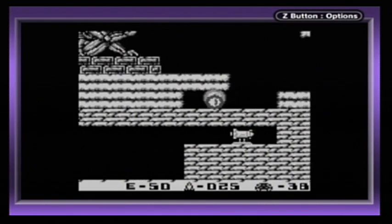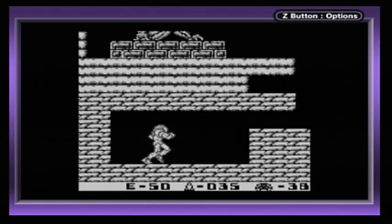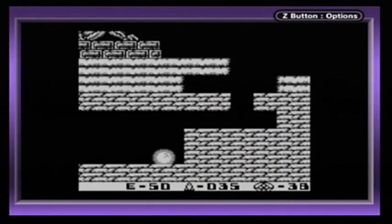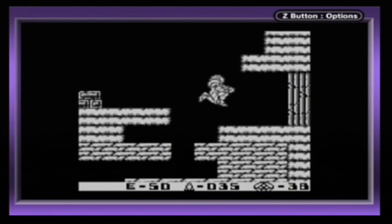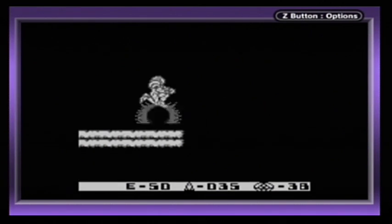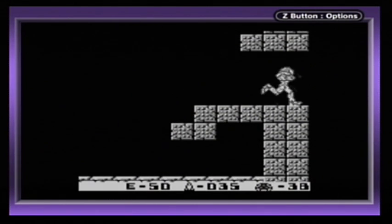Down to this missile tank — there we go. Which maxes out our missile count and gives us five extra missiles. And we can use these bombs to bounce ourselves up when we're in morph ball mode, or just in normal mode — it just bounces us in general.